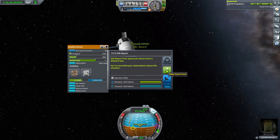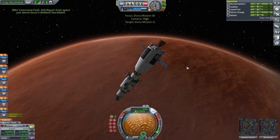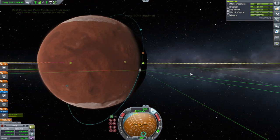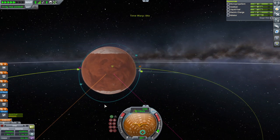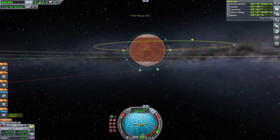There are blueberries in the Midland Sea. We'll try for Midland Sea — seems good. We'll go around, separate, and then bring our orbit down.